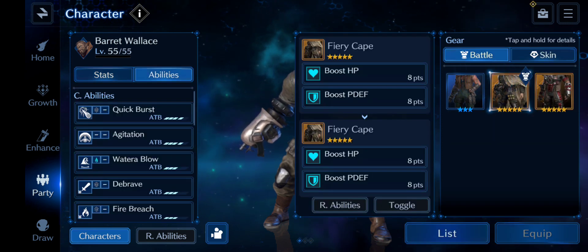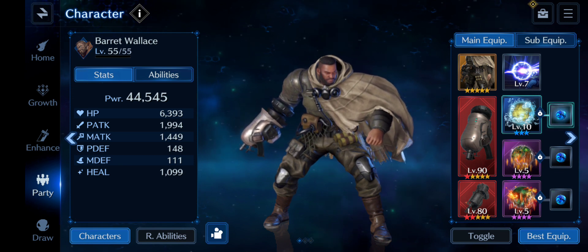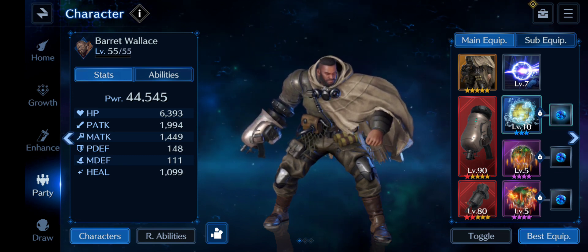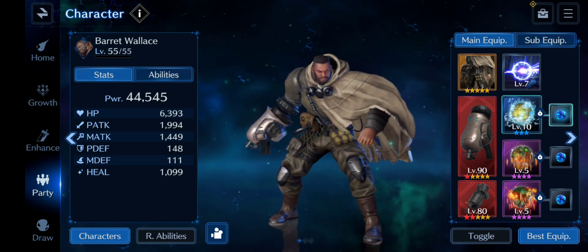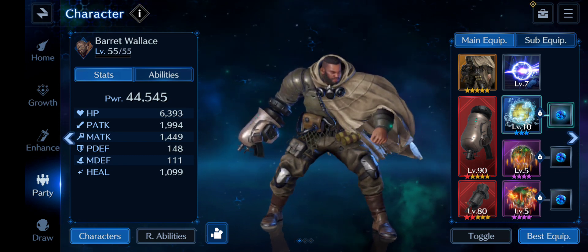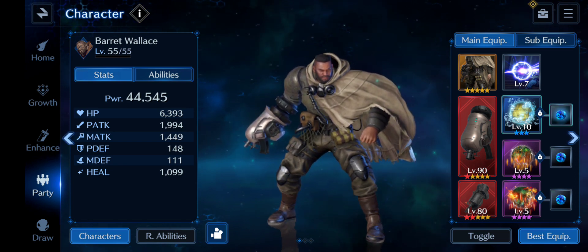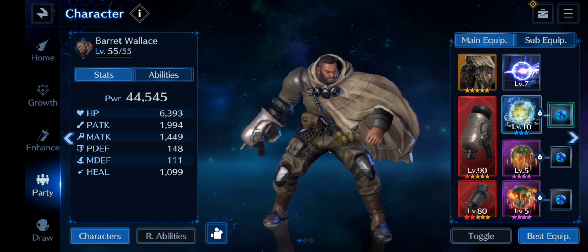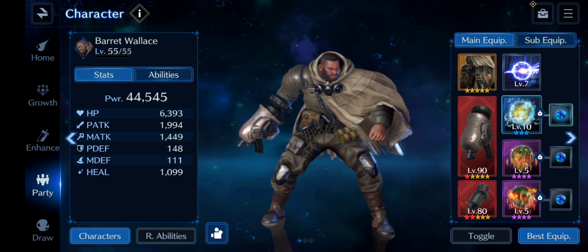This costume is actually solid because you get Boost HP and Boost Physical Defense, so Barry is able to survive. But other characters don't, and I need to find a way to keep them alive and get his physical attack up. You can't overlook physical defense as a stat anymore — and in my next video I think we'll find that magic defense is going to be an important stat too.